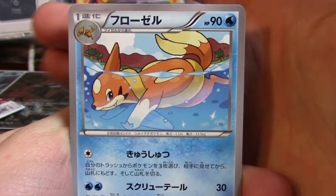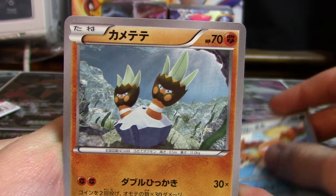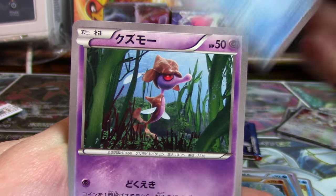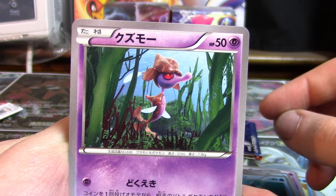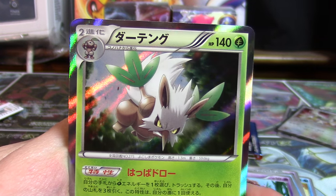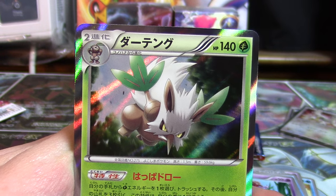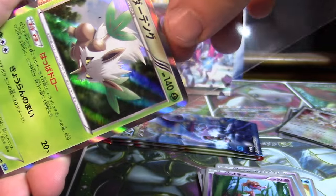Now into our Wild Blaze booster packs, which recently went back up on sale on Ami Ami — I don't know why, and it showed up as a pre-order too, which is just foolishness. Anyway, we got a Floatzel, a Binacle, a Qwilfish — not a Dragalge — a Skrelp, that's what it is, and our holo was a Shiftry, that's pretty nice. Oh — a bug that's flying around the camera here.